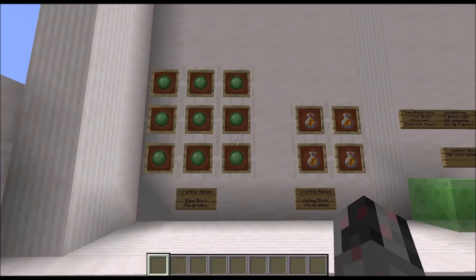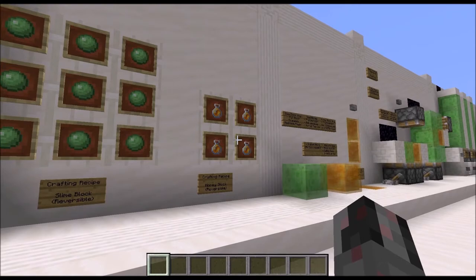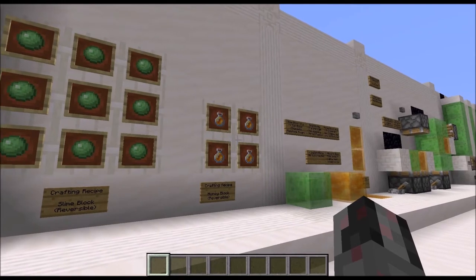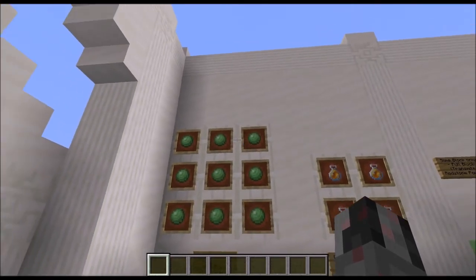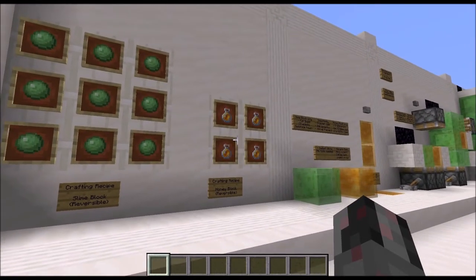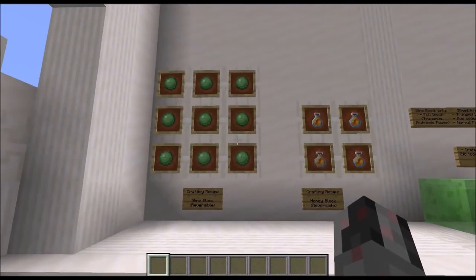How can you get those blocks? You can find them lying around usually, but you can craft them of course. For the slime block it's nine slime balls in a 3x3 grid, and for the honey block it's a 2x2 grid of four honey bottles — you will also get four empty glass bottles. Those crafting recipes are reversible, meaning you can craft a slime block back into nine slime balls, and a honey block with four empty glass bottles back into four honey bottles. So those are also ways to store slime balls and honey in a compact way.